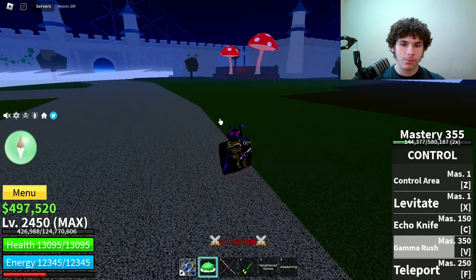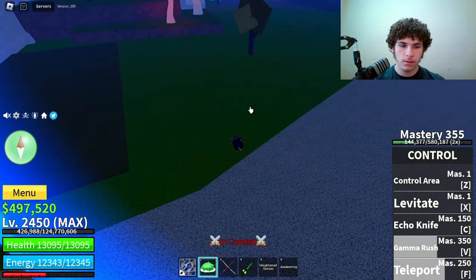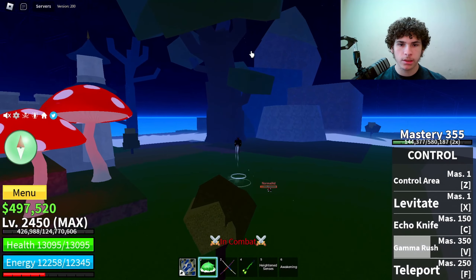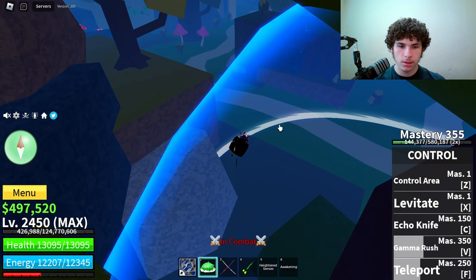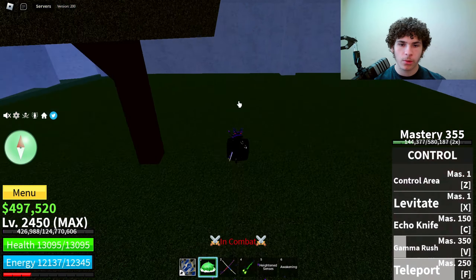Now the last ability on Control is called Teleport — master card required is 250. Anywhere within the circle you can teleport, and the cooldown is pretty low. So anywhere you click within the circle you can just teleport to it. It's pretty good — if someone's trying to kill you inside your circle, you can just teleport around.